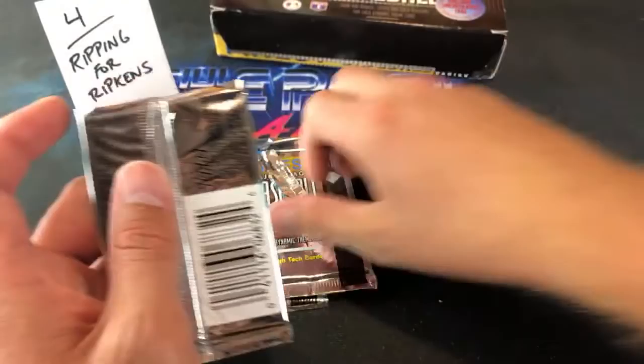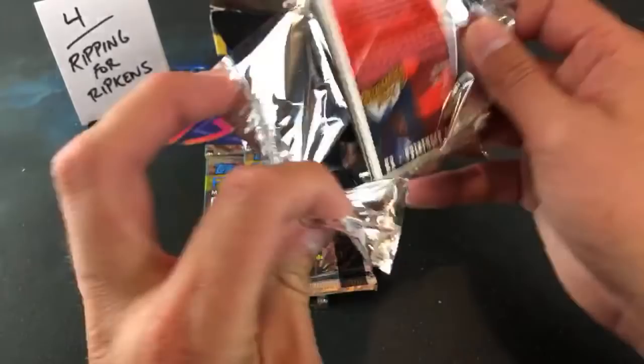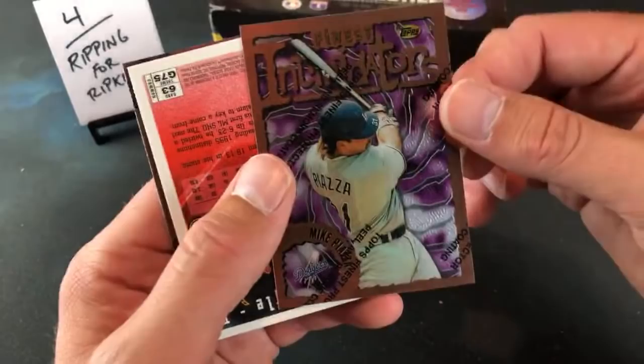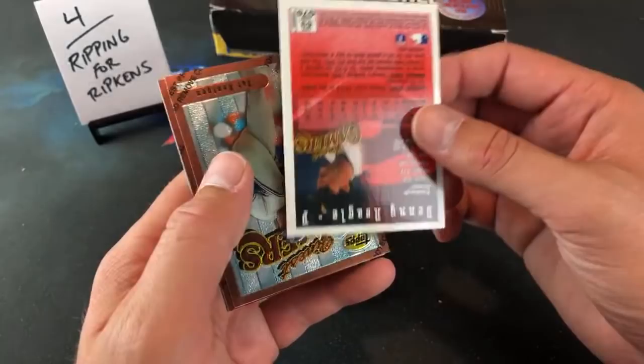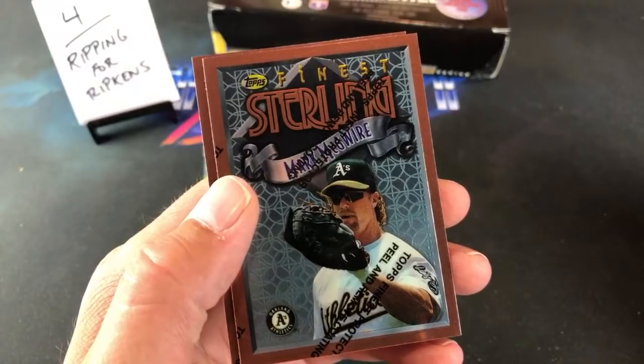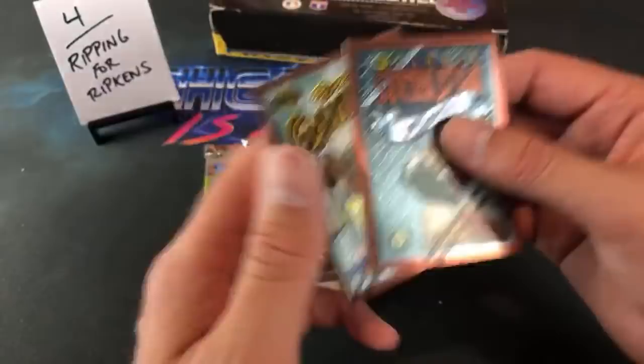Hopefully we can turn our luck around here for Cory — and not pull him on a De Lino De Shields refractor. Galanda De Shields — that's pretty cool though, Cory PCs him. Jim Thome leading off — nice sign so far. Mike Piazza right after him, Intimidators — first time seeing that. Mark McGwire — not sure if Jay had that one but that's a pretty cool Big Mac. De Lino De Shields — good pack, definitely a good second pack.